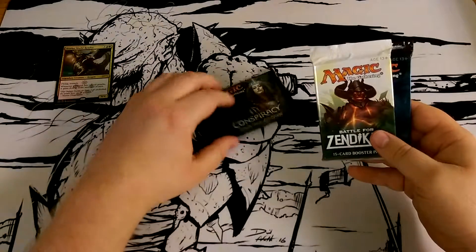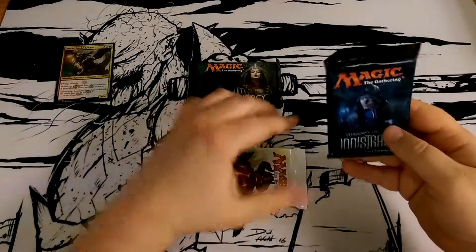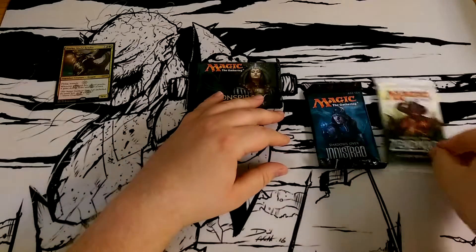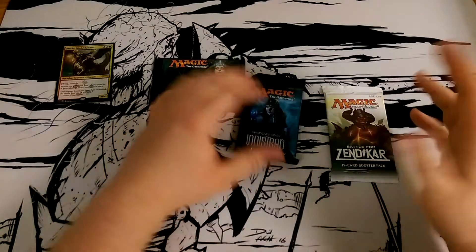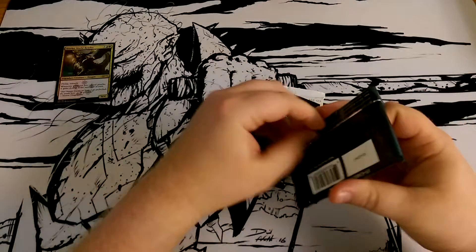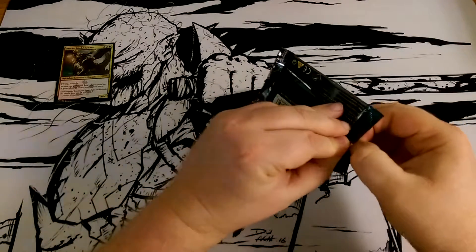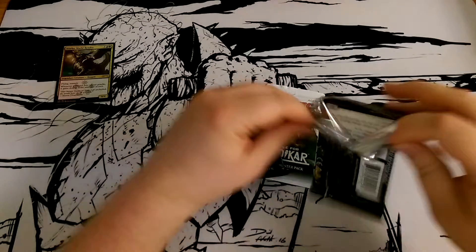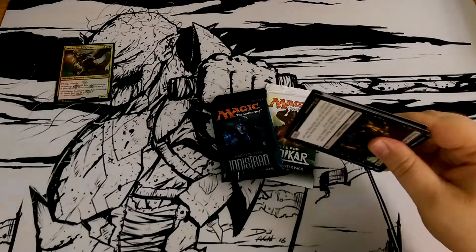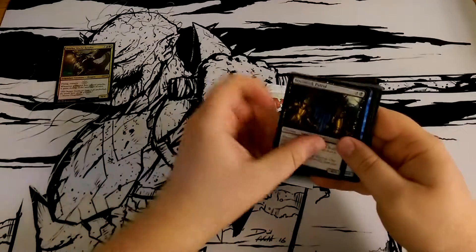Let's see what packs we've got: Conspiracy, Conspiracy 2 — very cool — Battle for Zendikar, and Shadows over Innistrad. Good thing I like all these sets; more so these two. Zendikar is fun. Let's do the Conspiracy pack first — I love Conspiracy, it's a great set to draft. Then you take all the draft-specific cards and make a cube, throw them in with cards from other sets. It's great.